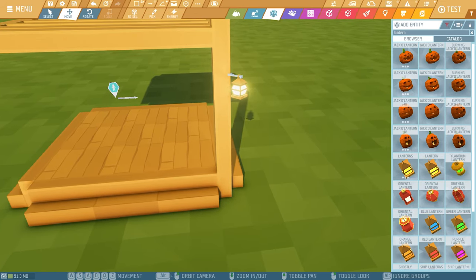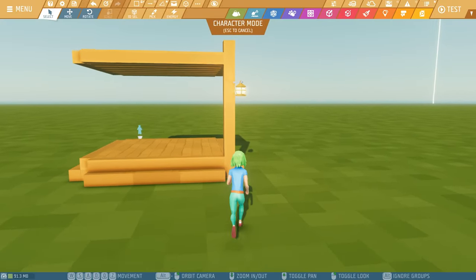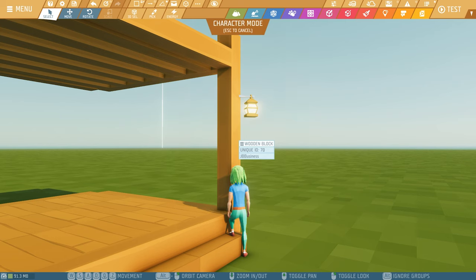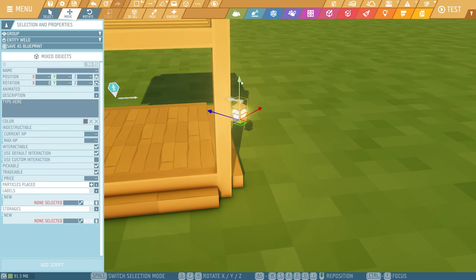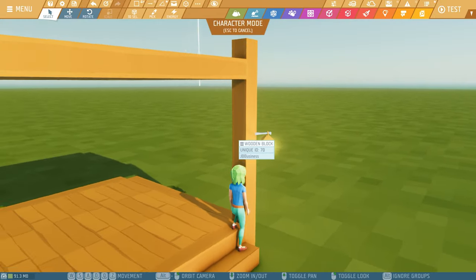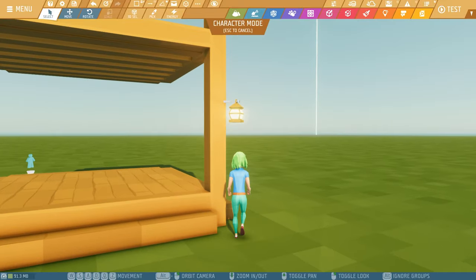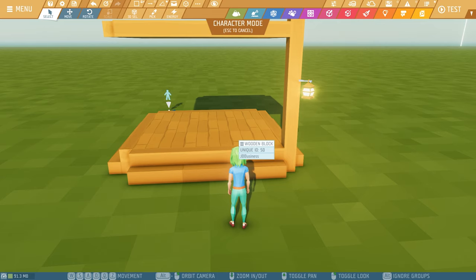One thing I want to test — press O to spawn in character — is how high or low the lantern is, because it would be realistic if we can actually reach it to turn the lights on. I'll hold Ctrl, select both objects, and move them to a better height. Press O again to check. I think this is fine — I don't want it too low, but of course you can place a crate to stand on if needed. We also want to make sure you don't bash your head into it. So this is the first thing on our pole.